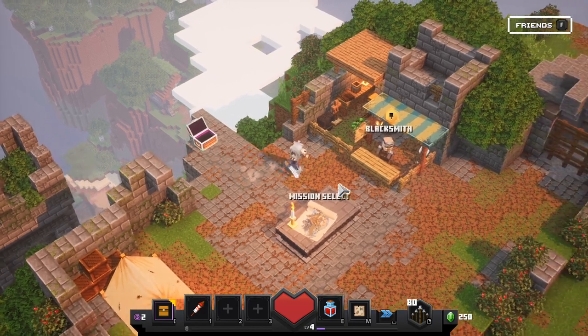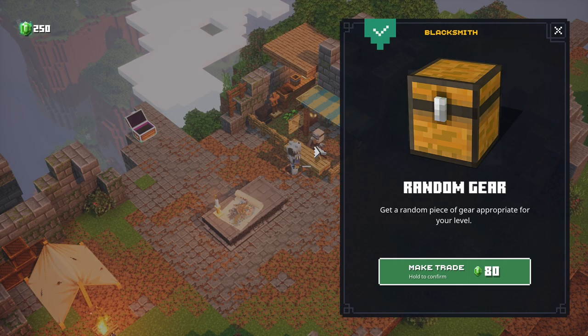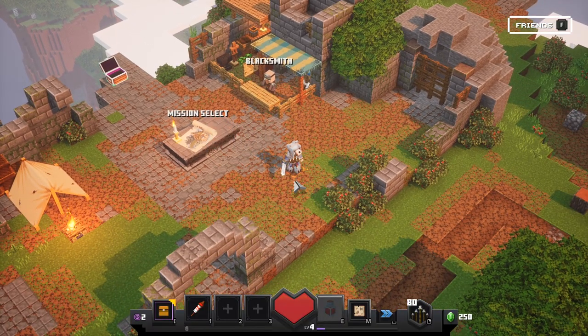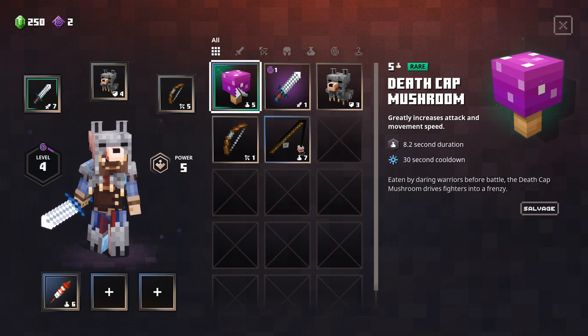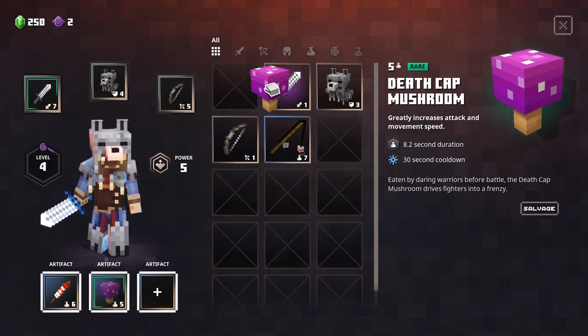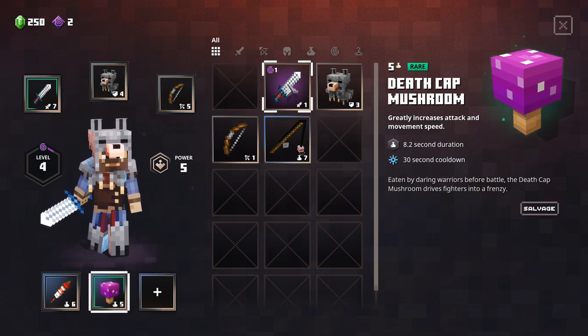Alright, blacksmith - what do you got? Random gear: get a random piece of gear appropriate for your level. Death cap mushroom - greatly increases speed. Oh, it's an artifact. When did I get that? Really increases attack and movement speed. I guess we'll put it there.